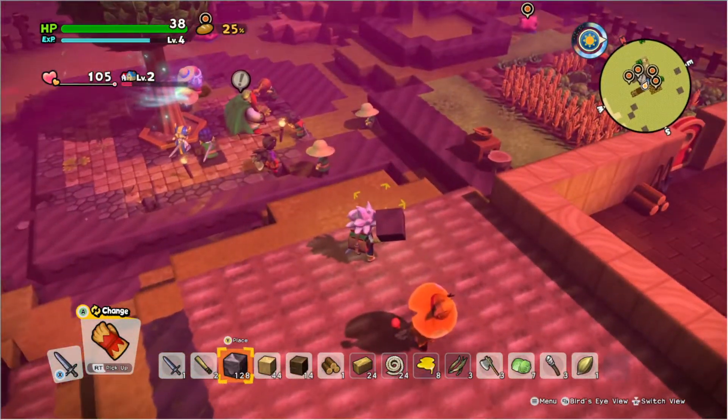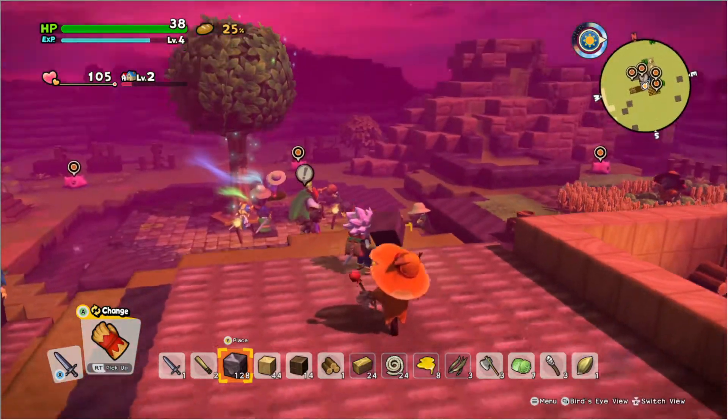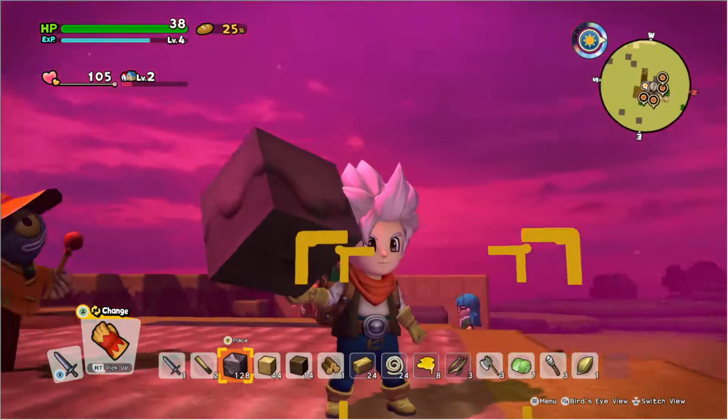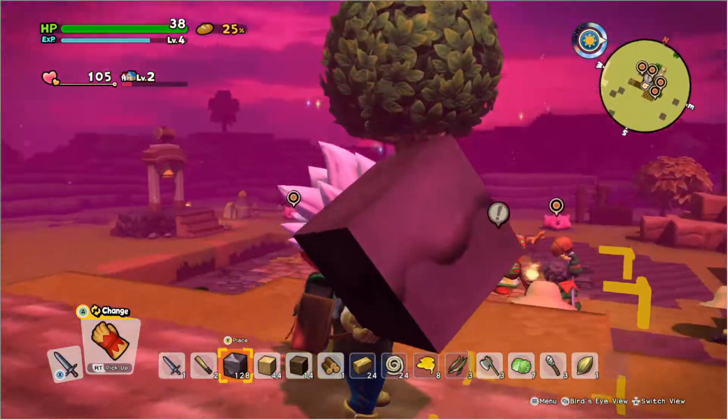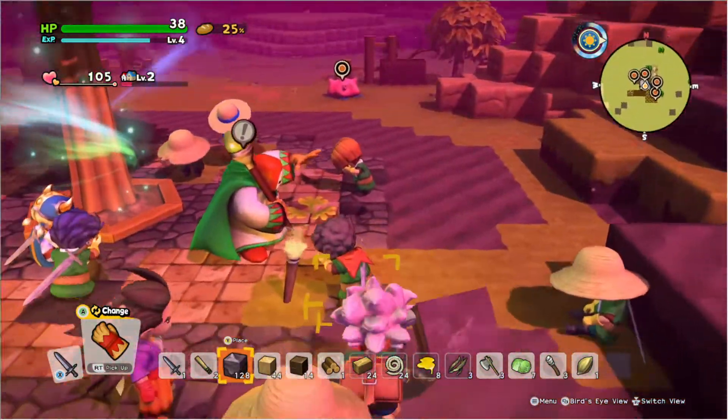After when you expand the farm and as you play along, you will notice you get to the point where the sky will turn pink, purple-ish. And those evil spoil spores.